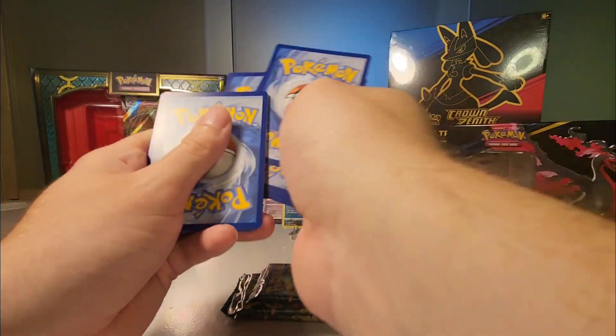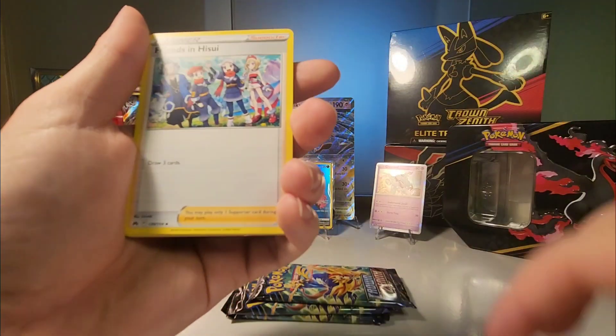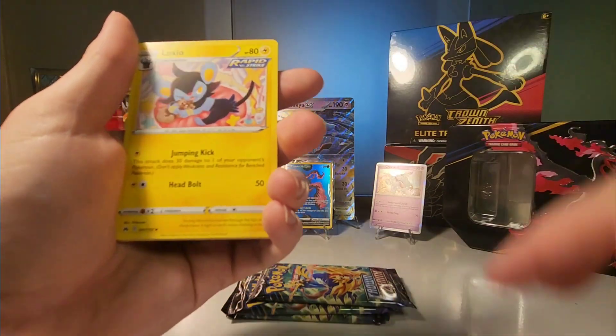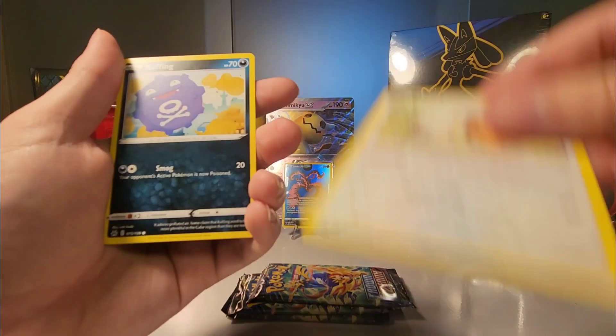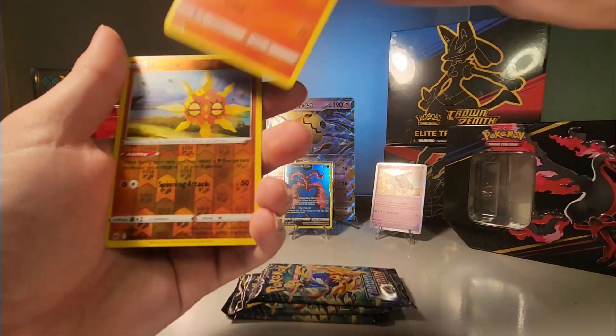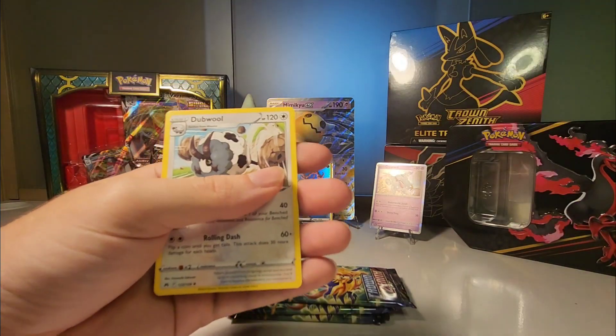Two, three, and four. We got Dark Friends, Suicune, Lost Vacuum, Alexio, Mr. Mime, Sunkern, Drifblim, Koffing, Slandit, and Soul Rock. There we go — see, there was a reverse hollow.